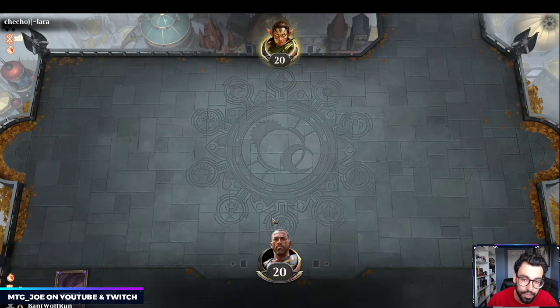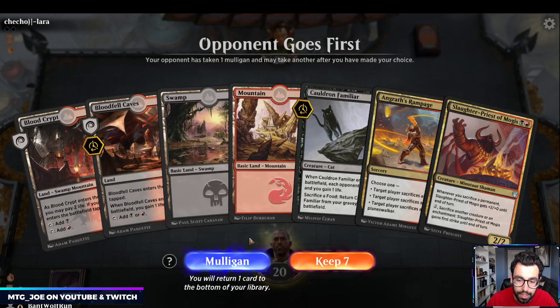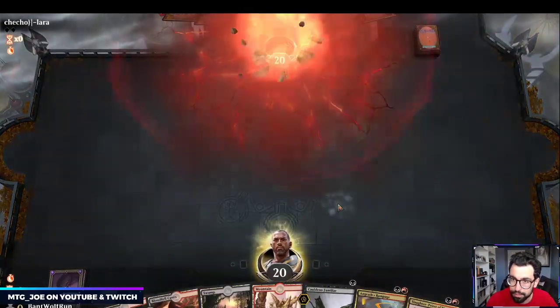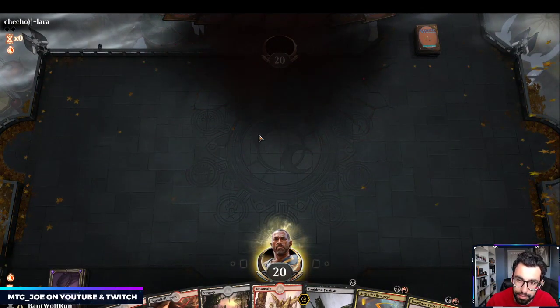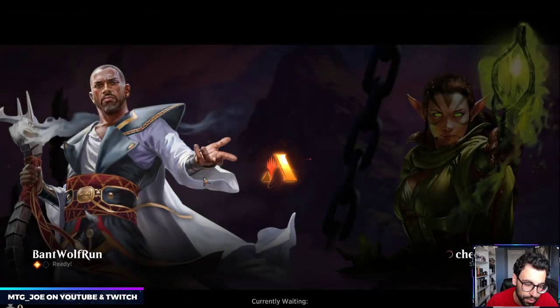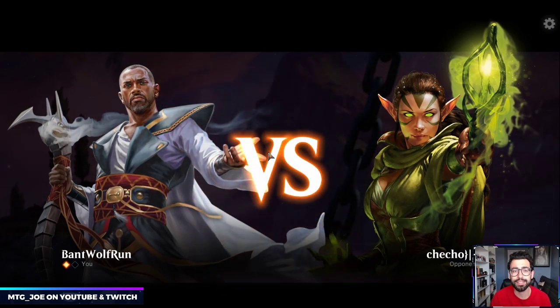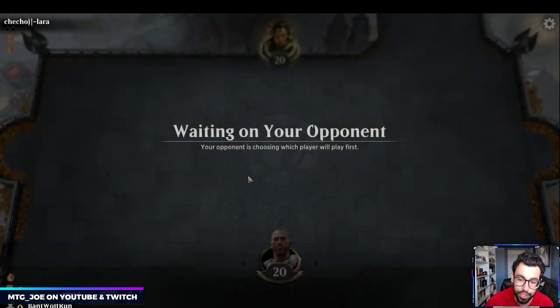As we get started, if you enjoy the content and want to show your support, dropping a like or a comment on YouTube goes a long way for the algorithm. The downside of playing in free play is that if opponents don't like their hands they will concede. If you can like or subscribe on YouTube, or drop a follow on Twitch to catch us when we're live, all those ways are free and help the channel immensely.